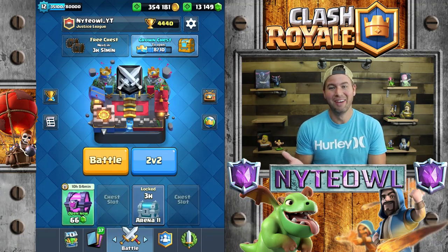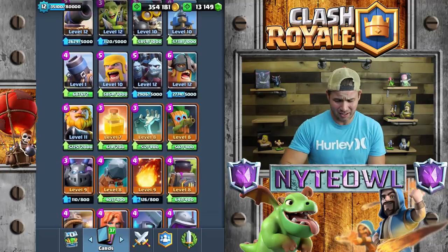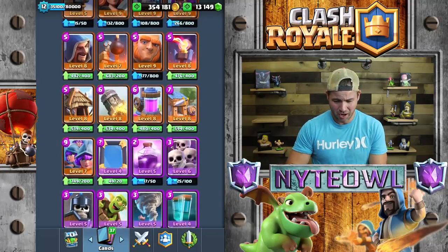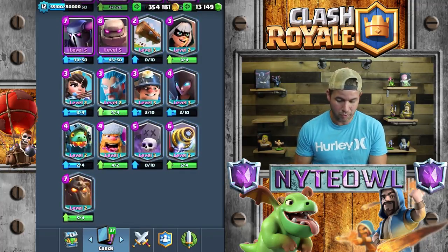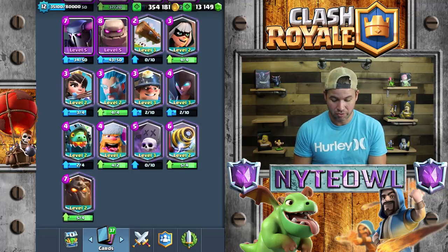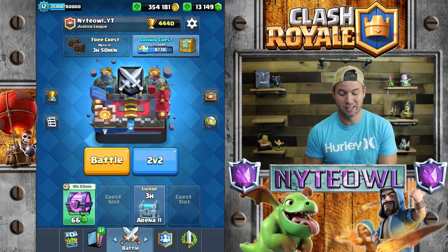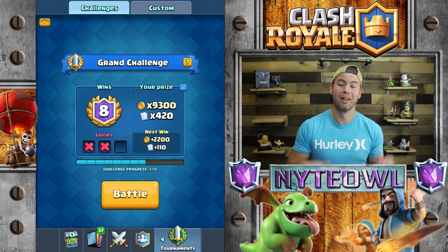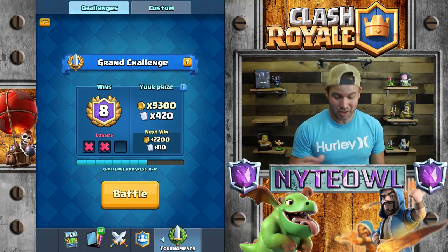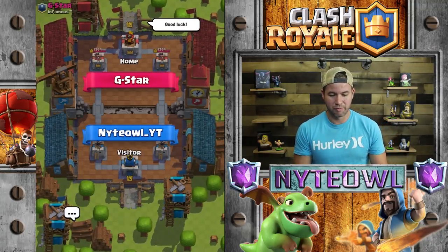Level four legendaries is absolutely - do I even have anything close to level four? My miner and my night witch are my closest ones to level four and I'm still like eight away. My lava hound I'm nine left. I'm not even close to level four, guys. This is a hard game to level up your legendaries with - very unfortunate, but it is what it is. So let's get after this next battle here - doing pretty good in this challenge and I'm happy with it. Grand challenge numero mio - give me an easy one, come on.